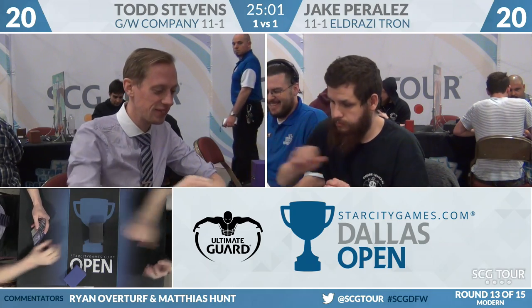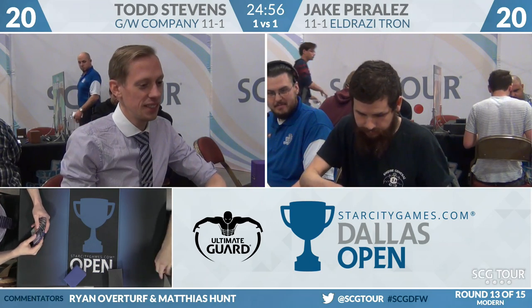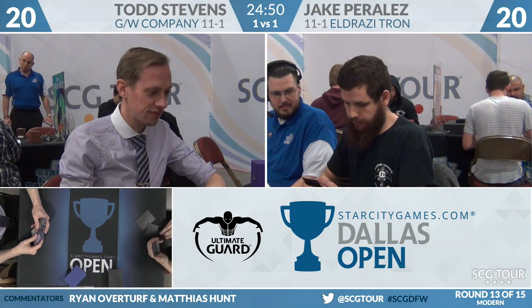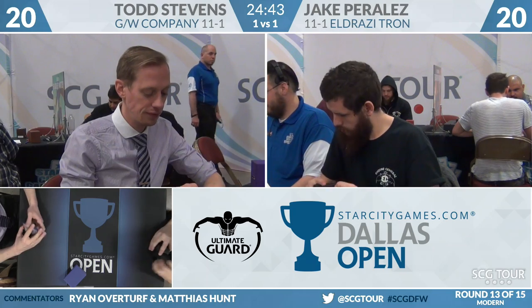Todd's threats scale in size — Knight starts out as a 2-2 but eventually grows to beat up all the Eldrazi. Well, so did Jake's Walking Ballista — it does scale, but equipping Batterskull is a lot more work. Sometimes we see Eldrazi Tron players using two copies of Basilisk Collar. If Jake had them in his list, they'd actually be very good here. The idea that you could get Basilisk Collar on a Walking Ballista might have saved Game 1 — if Jake put that two-card combo together, Todd probably can't win.